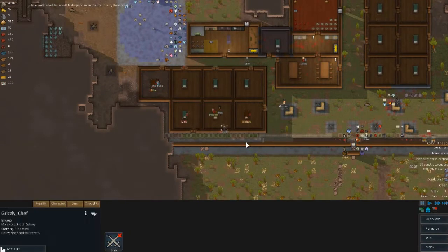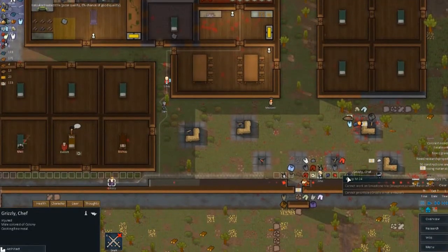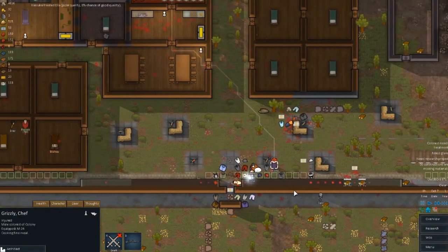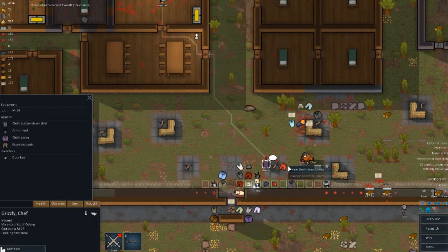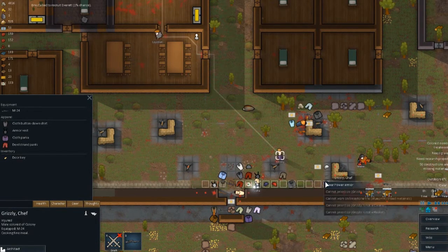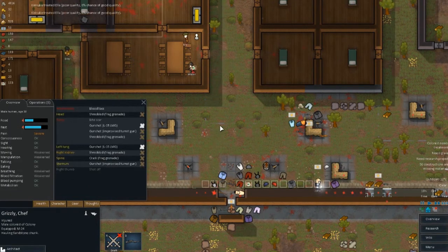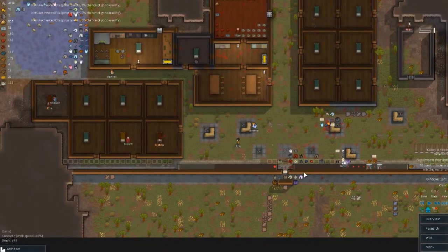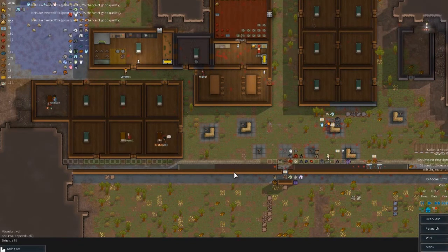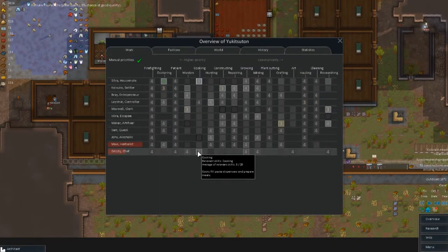Where'd Grizzly run off to? We're going to have to get you a gun. Let's get you set up with one of these. What do you have for gear? Cloth parka, boar skin pants — let's get you a cloth shirt, devil strand pants, and power armor. You're missing your right thumb — that's not a huge deal, you'll recover. Grizzly, you actually have enough cooking skill to do this — you're a good asset. We're going to go into production, cookstove, and produce that there.